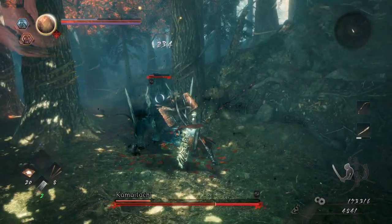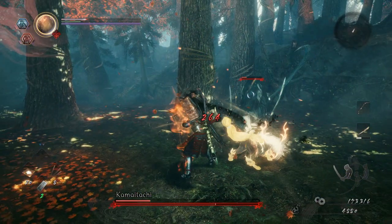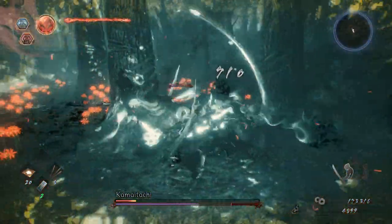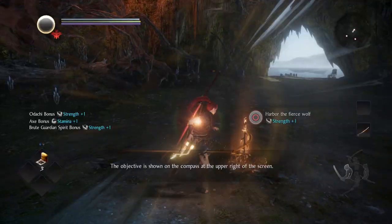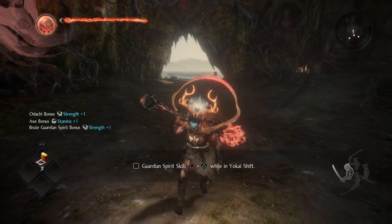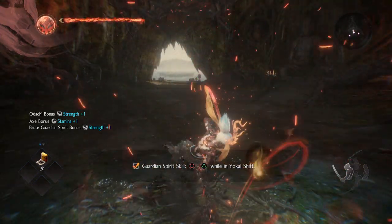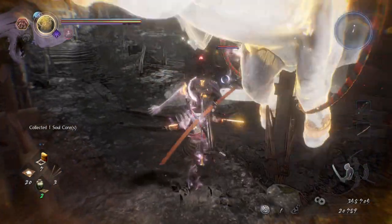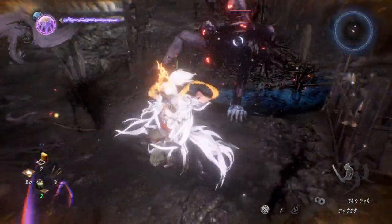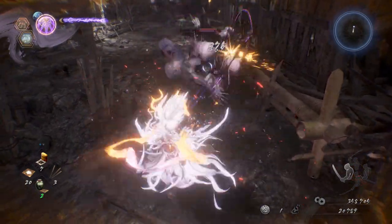Out of everything, the biggest new addition to combat in Nioh 2 is Yo-Kai Powers, which help give you an offensive edge against the insurmountable threats throughout your journey. As a half-Yo-Kai human known as a Shiftling, you can leverage your supernatural abilities in a couple of ways. The first is through Yo-Kai Shift, a powerful form you can transform into for a limited time. It's similar to Nioh 1's Living Weapon form, but greatly expanded.